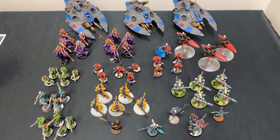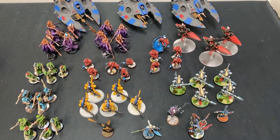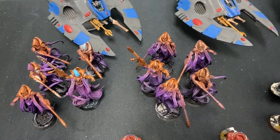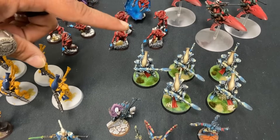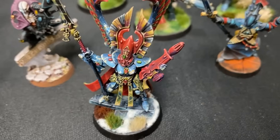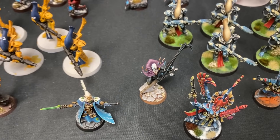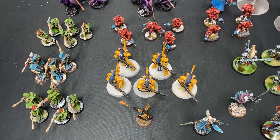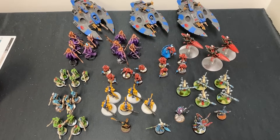Let's see what the Eldar brought. Hamza's 2,000 points of Eldar: three Night Spinners, two Shadow Specter units, two Warp Spider units, some Shroud Runners, D-Cannon Wraith Guard with Fate's Messenger, Autark Wayleaper as Warlord with Fusion Gun and Starglaive, Mandy Blasters, Death Jester with the Phoenix Gem, a Farseer for minus-one-to-wound, another five-man Wraith Guard unit with a Spirit Seer, and three Ranger Troops.